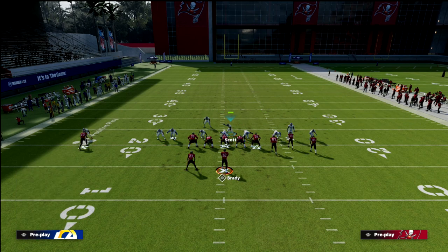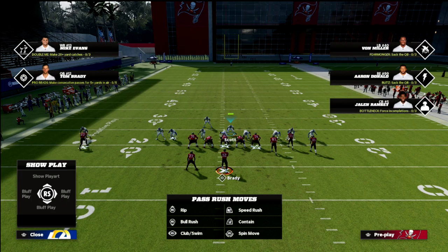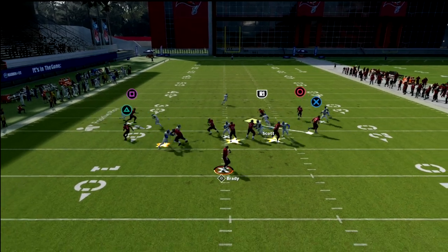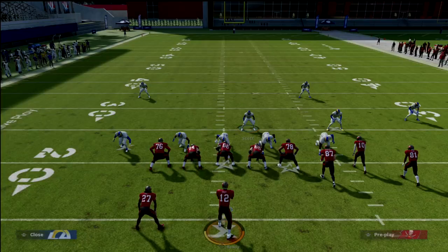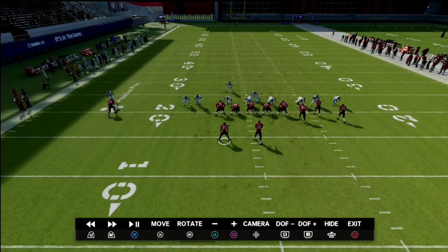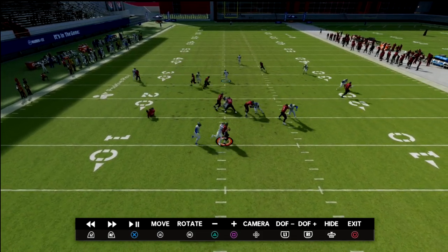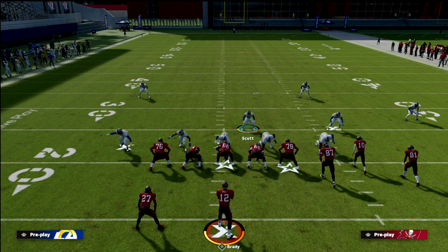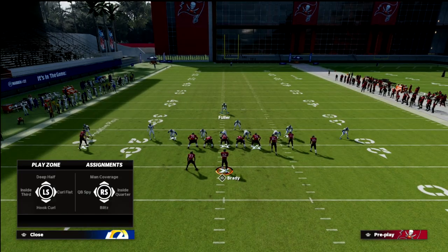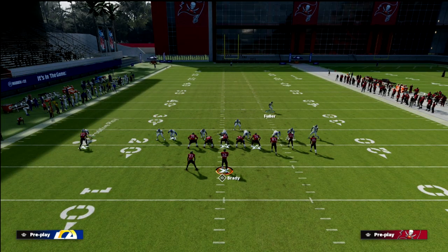As our three-rack hook defender, if you wanted to, you could put one of the linemen on the right side into a three-rack hook, but this is very effective for a lot of situations. You're going to see pressure right off that right edge while still maintaining the box check to the bunch side. What you really have to pay attention to is the flats to the left — we don't have a flat defender there, so that drag is our responsibility as the user. As you can see, this blitz comes in really, really quickly.